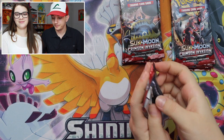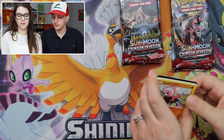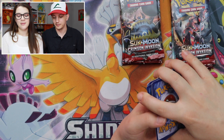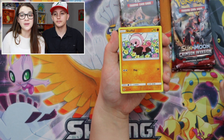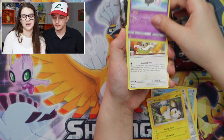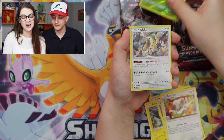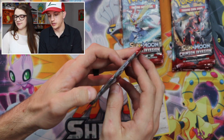Here we go! So, not our first time opening Crimson Invasion. Since it's Sun and Moon, we'll do three and three because if it's a GX and the energy behind it matches, it'll give it away. We got: Stufful, Jangmo-oh, Staryu, Emolga, Grumpig, Cinccino, Kakuna, and a Regigigas. Not bad — decent start.